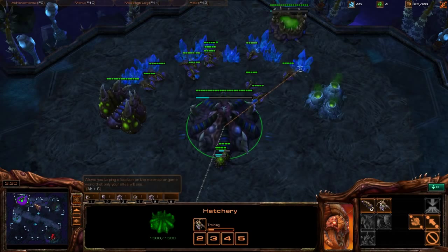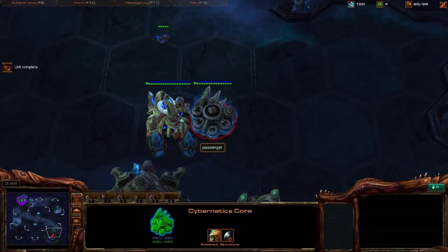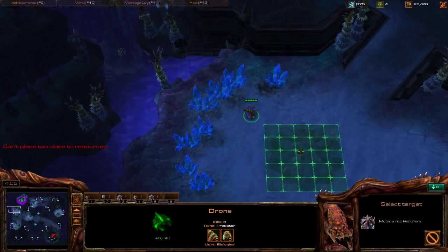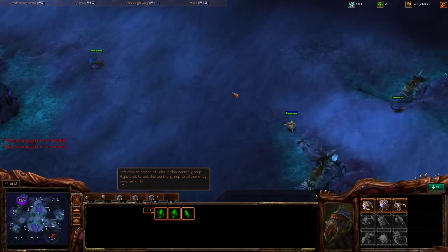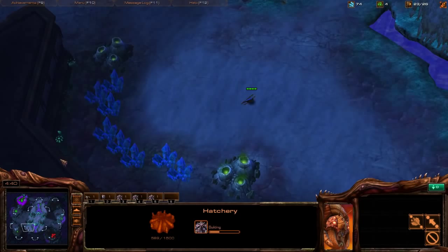Still no second gas, Chronoboost into the Nexus which is a bit unusual — could have done that earlier. No Zealot out, so let's expand. Same approach: cover the Xel'Naga towers and mineral line with Zerglings, scout around for a hidden Pylon. There's a second Gateway, and a Stalker should be coming. Another Queen on the edge of creep. That probe was just wandering — attack-move a Zergling shift-patrol to check. Hide the scout Zergling, though the probe can likely see it. Get another Overlord.